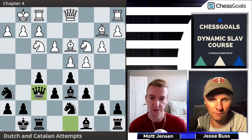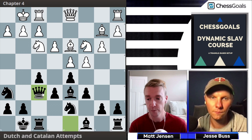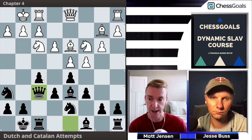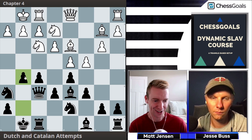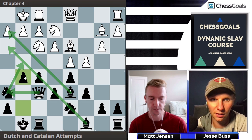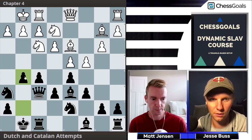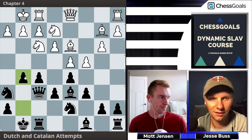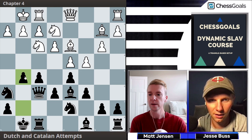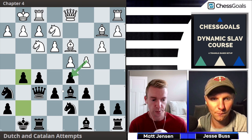After Bb2 by White, Black plays Qf6. The reason is that it puts an additional defender on e5 — with the knight on c3 and the bishop guarding e5, Qf6 is now also ready for the kingside attack. After Ne2 by White, Black plays g5. The attack is already looking dangerous: pieces are pointed at the kingside, the knights are coming in, and White's only defenders are two awkwardly placed knights.